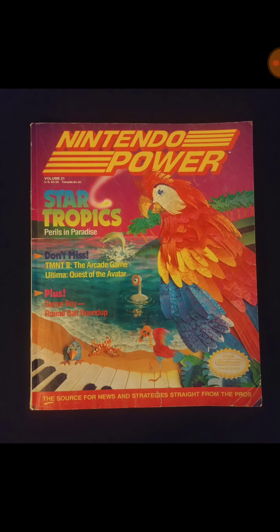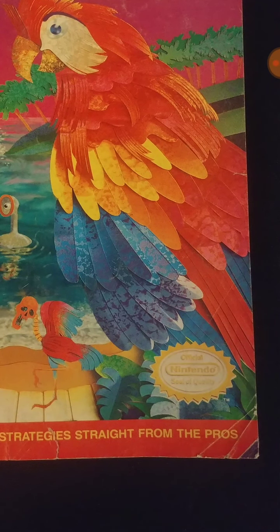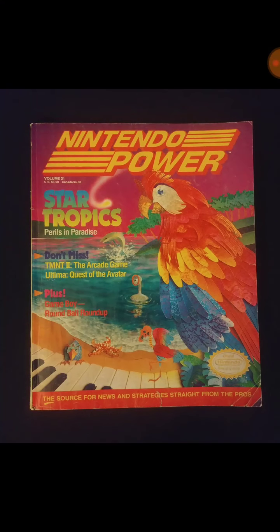On the back of that centerfold there is Scenes of the Crime, Deja Vu — just a bunch of stuff for the Deja Vu game. We're at Volume 21, which is February 1991, and that's Star Tropics — a franchise that I hope Nintendo goes back to someday. There's a little tear there as you can see.